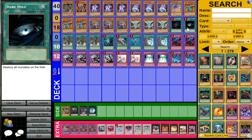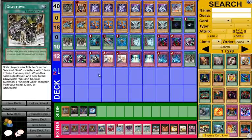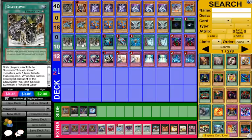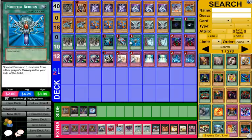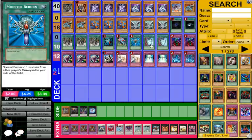Next we're playing Dark Hole — pretty good. Then three Gear Town, because going for a first-turn 4,000 beater makes a lot of decks quit right now. Hieratics, for example, can only make a 3,000 beater so it really hurts them. You just set Gear Town, activate another one — pretty good card. Next up: Heavy Storm, Limit Removal, Monster Reborn — pretty standard.